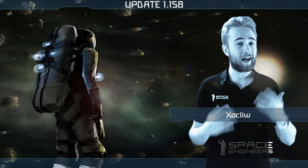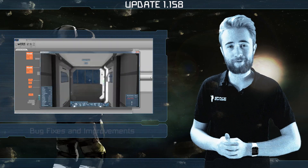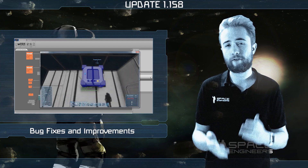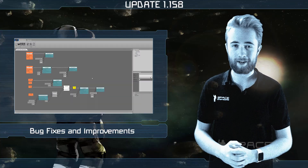Hey everyone, I'm Zockley and welcome to another Space Engineers update video. This week's update brings a fresh batch of bug fixes and improvements. The visual scripting tool should now be working for everyone as we fixed some issues and crashes related to it. So now you can get to work on your very own campaigns and scenarios.